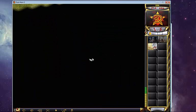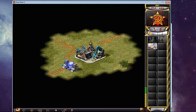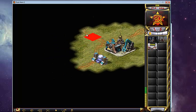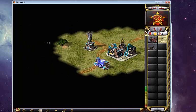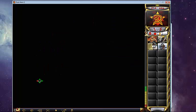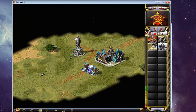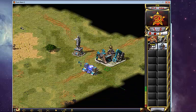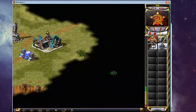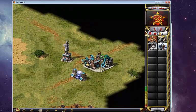Seems like I'm in the top right, which means he's either in the bottom right or bottom left. I forgot what I'm doing. It's been a little while since I played this map, but I understand it completely. Essentially, my strategy here is to set up my base until I get a War Factory and then move on over to the gems.